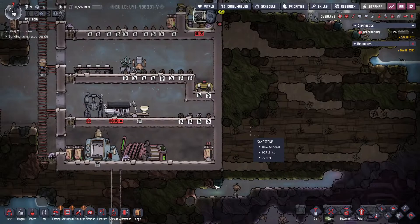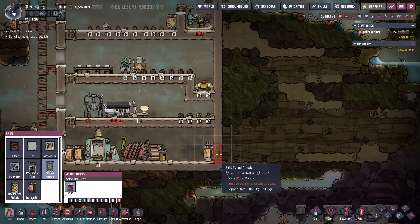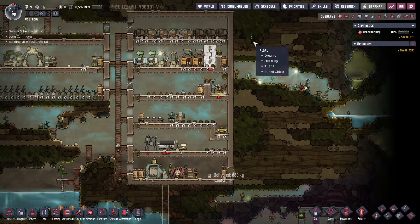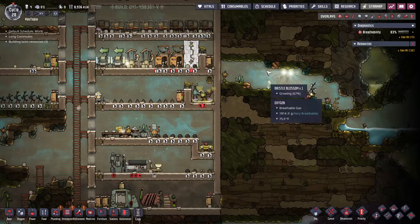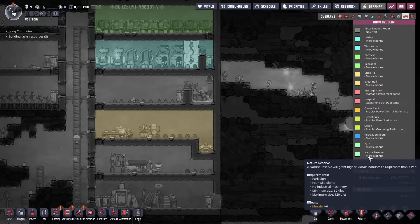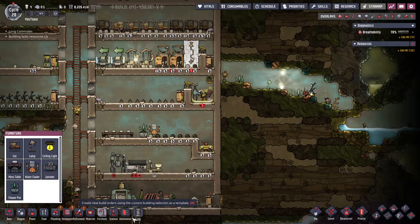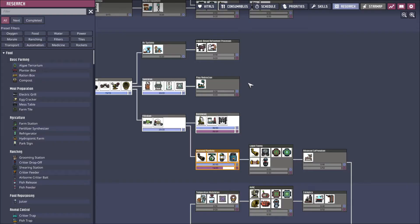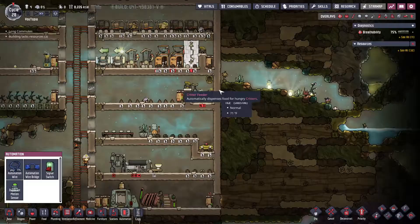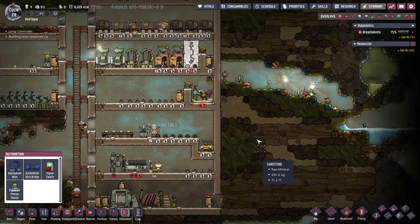I might dig up into this for extra food. I want this to be a nature reserve. If we look in rooms, right here we have a nature reserve, and all we'll need to do is put in a park sign and every time they walk through it they'll get a boost. If you find the nature reserve sign - I assume we haven't researched it. Okay, we'll need to research it, but once we do we just put this little sign here and it gives them a morale boost.